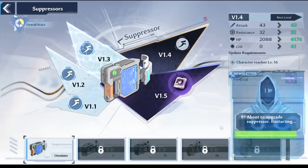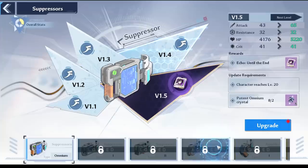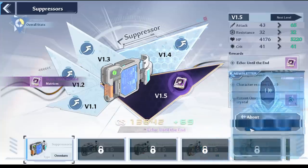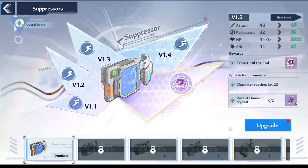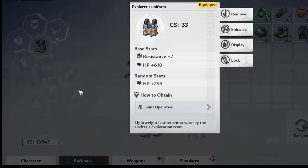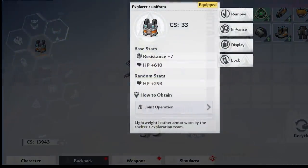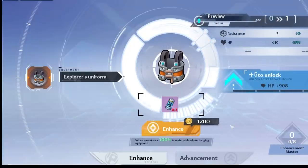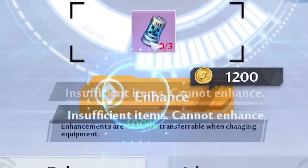In Tower of Fantasy, you also have something called a suppressor — it's something you upgrade to get flat stat boosts for your character, and each level completed grants a matrix. There's really no reason not to upgrade it. For gear, since this is a beginner's guide: put on what you have but don't upgrade early gear. Do upgrade the gear slot level though, because that never goes away and stays with the slot.